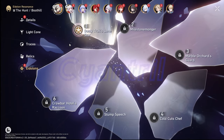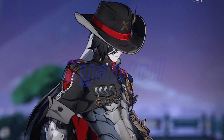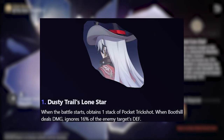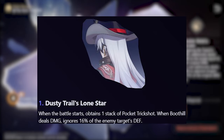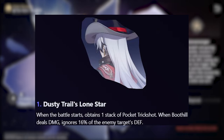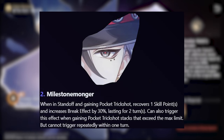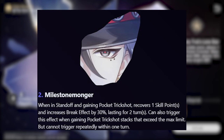For Eidolons: E1, Dusty Trail Lone Star, gives one stack of pocket trick shot at the start of battle and allows Boothill to ignore enemy defense by 16%. This is his best single-Eidolon damage boost, so don't expect huge damage increases after E1 until E6. E2, Milestone Mongerer, gives one skill point when Boothill gains a pocket trick shot in standoff mode and increases his break effect by 30% — purely quality of life with better stat spread and easier skill rotations.